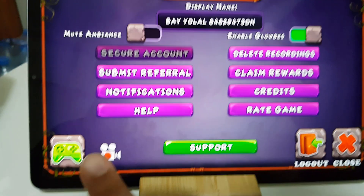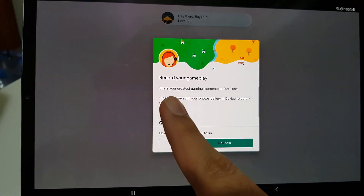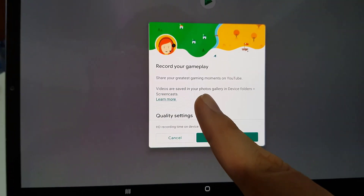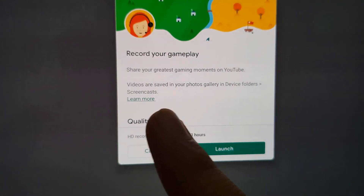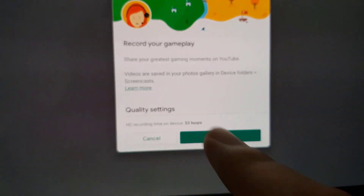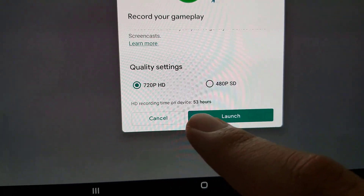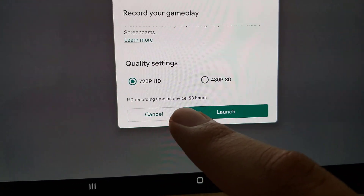You will see there is a record button. When you click on this record button, it says: record your gameplay, share your greatest gaming moments on YouTube. Videos are saved in your photos gallery in device folders and screencasts. Quality settings can be set over here.